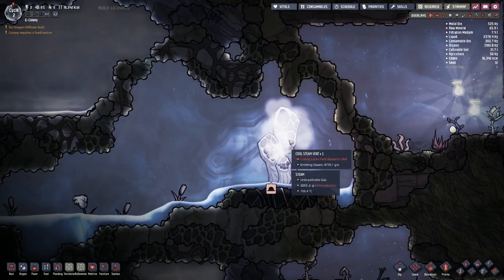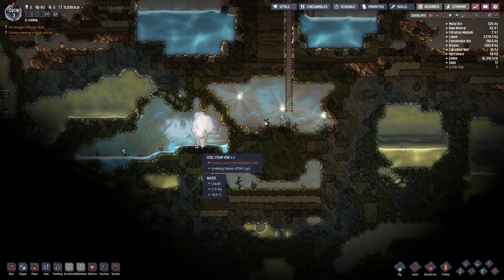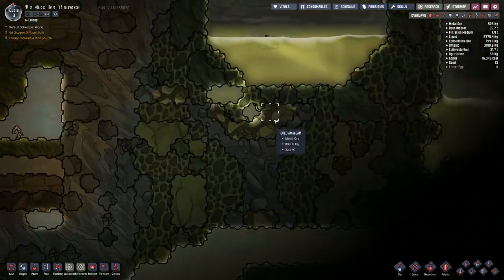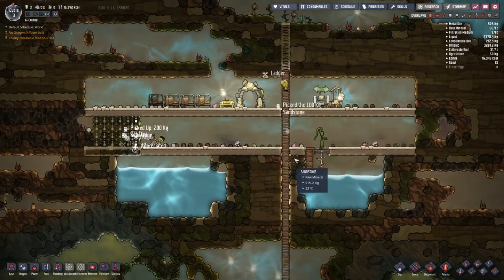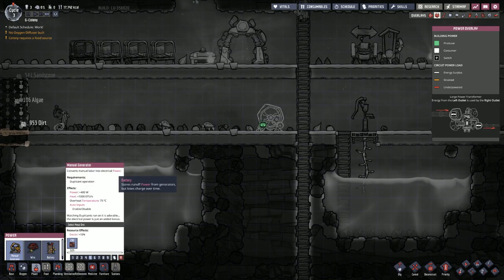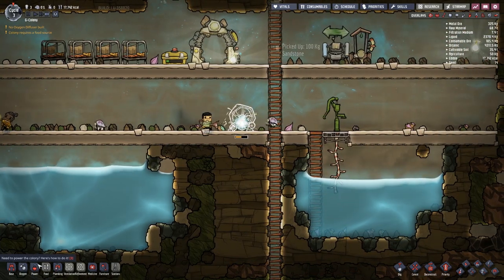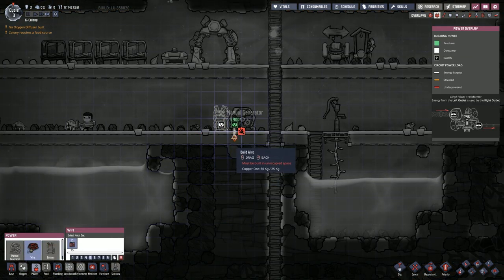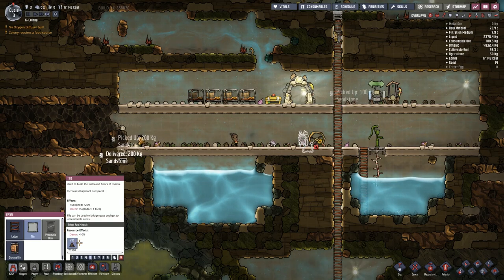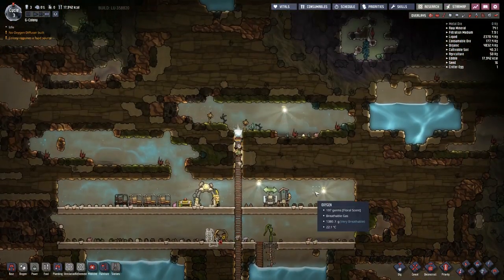The cool steam vent is the sort that's not immediately concerning but certainly one I haven't experienced before. I've seen a natural gas vent but I haven't seen a steam vent this close to the starting area. There's also a paku just floating around in that polluted water — not great. We need to go to power and place a manual generator there, then place a battery next door — but we've run out of metallic ore. The wire can go down, across, and up — but we're out of metallic ore again. It's made out of sandstone so it's just the metallic ore that's a problem, which is why we'll have to dig into that sooner rather than later.